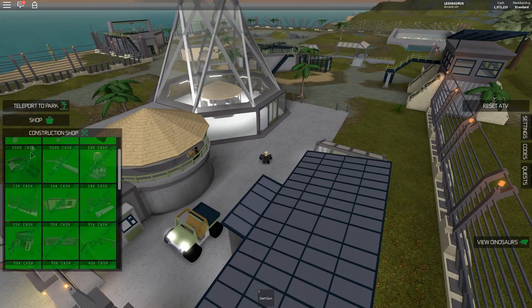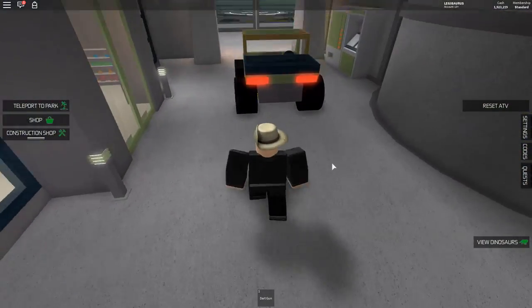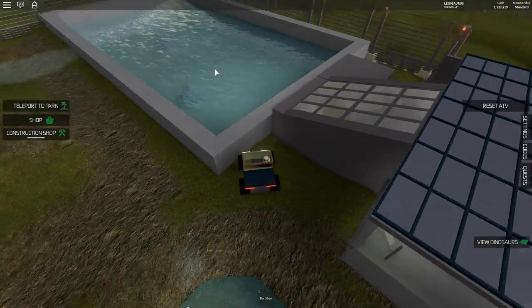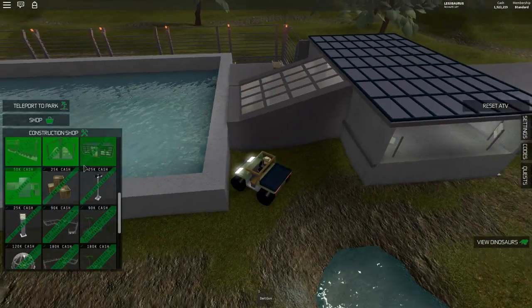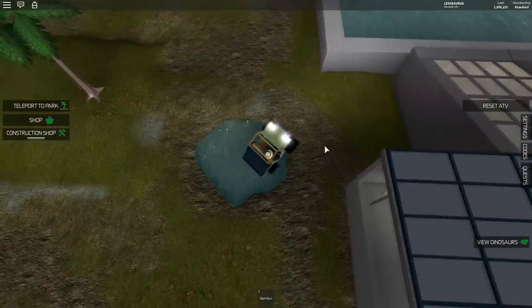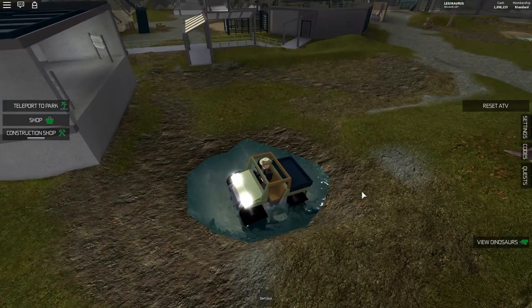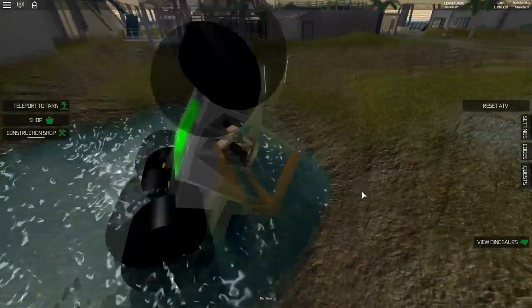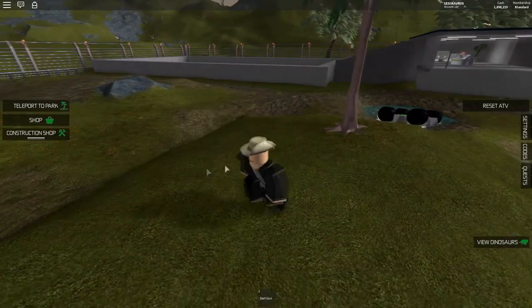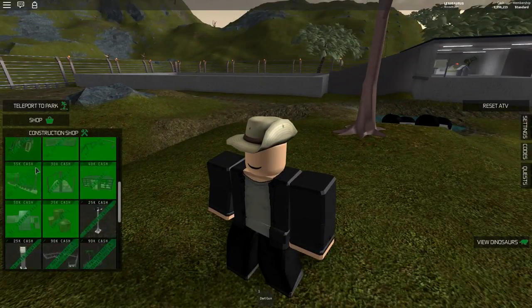Buy a viewing area — I don't know where that's going to be. From this angle I can see the entire park. Oh, that's where it was. It's a viewing area for the water dinosaur, which will go in here I think. Buy crates — I don't know at all where those will go. The car — what if I click this? It will fly! Car, what are you doing? Never mind — the car doesn't like me. He has issues.